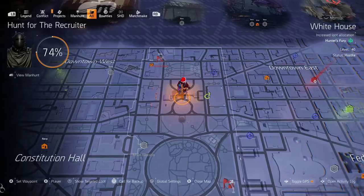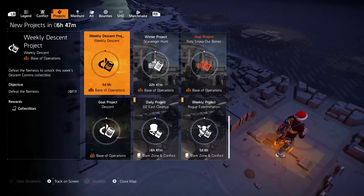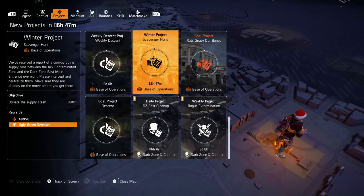Open up your map, scroll over to projects, and as long as you are caught up with all of your daily projects so far, your clue should read as follows: 'We've received a report of a convoy doing supply runs between the Ark Contaminated Zone and the Dark Zone East main entrance overnight. Please intercept and neutralize them and make sure they are already on the move before you get there.'